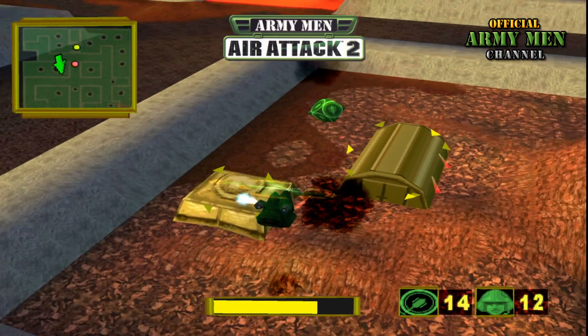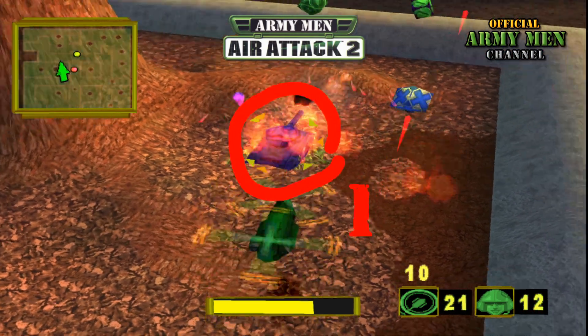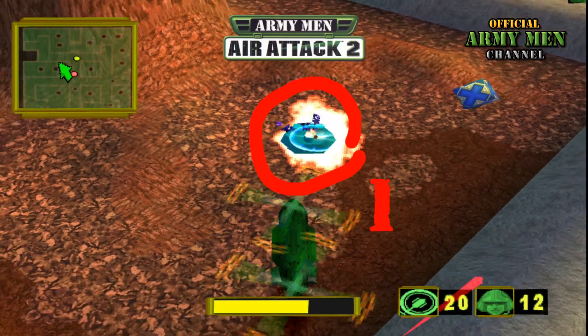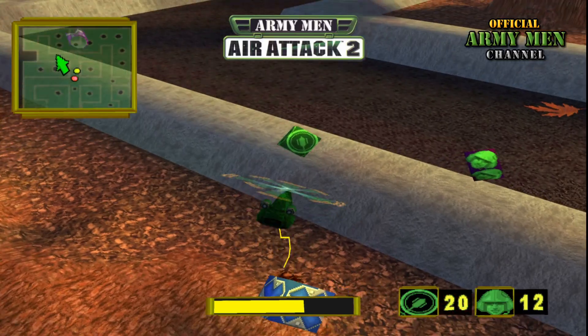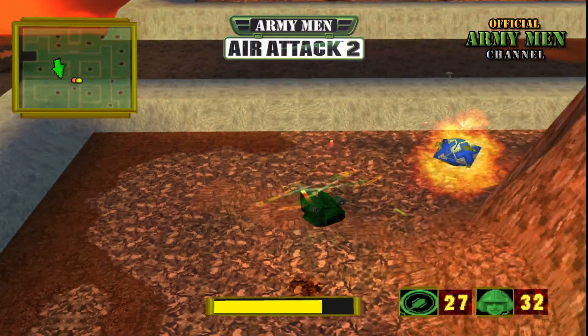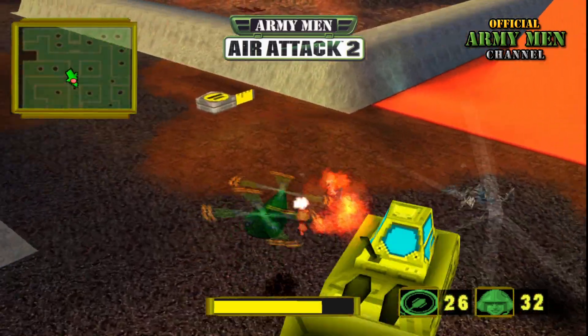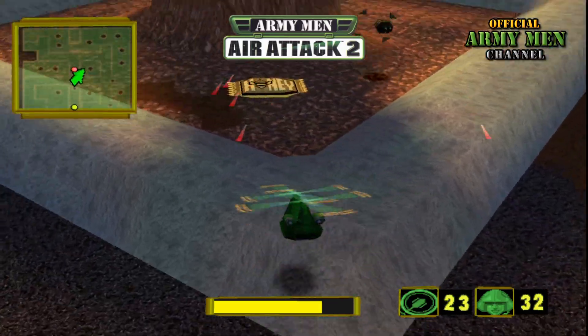On this base is the first piece of plastic — not necessarily the first since there is no specific order, but it is the first that we will collect. It is inside a blue tank that comes out of the tank garage when it is destroyed. When you destroy the blue tank it lifts the plastic piece.